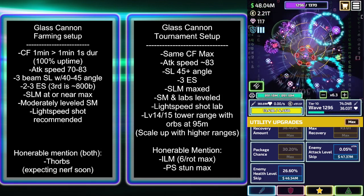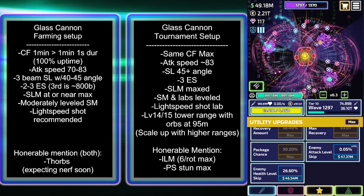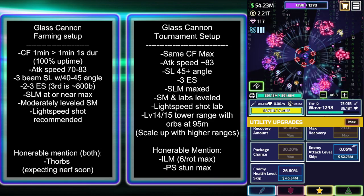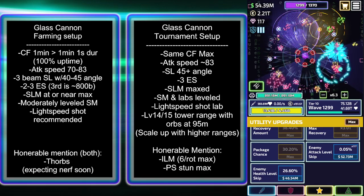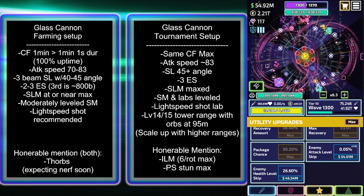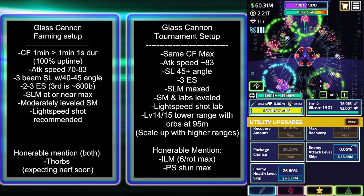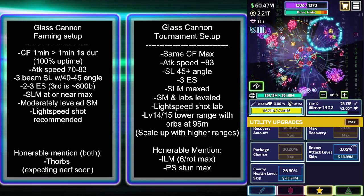The key with ChronoField is you want to get basically one minute and one second of duration. That might sound counterintuitive because the cooldown is one minute — shouldn't it just be one minute for the duration? But the reason is there will be a slight one frame gap where you don't actually have ChronoField uptime, so you need that one extra second just to make up for that, giving you continuous 100% uptime. And that applies to both setups.